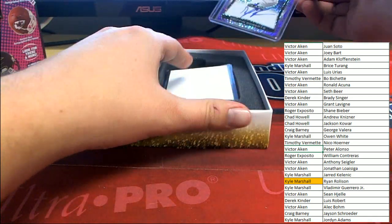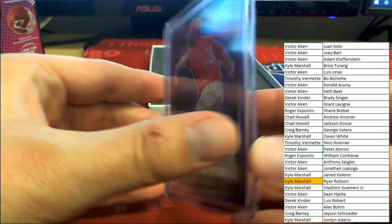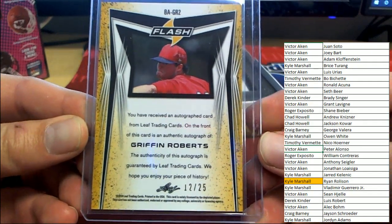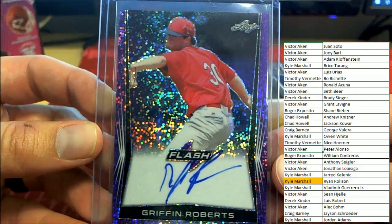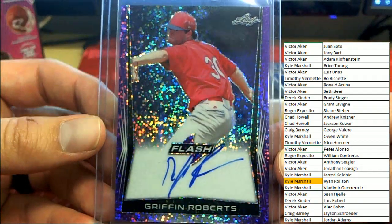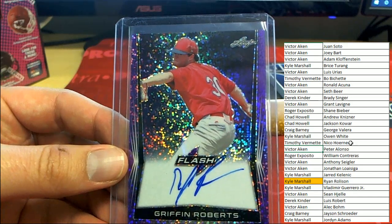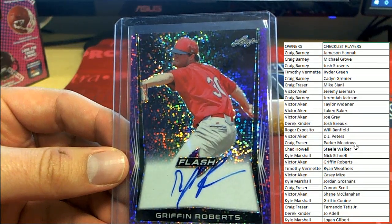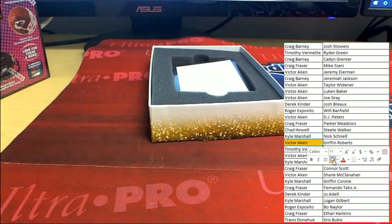Next card out on a purple parallel - that is Griffin Roberts, number 12 of 25. Much better looking face for him; the hat makes it look a little odd but he doesn't look surprised. Griffin Roberts 12 of 25 is going to Victor A.